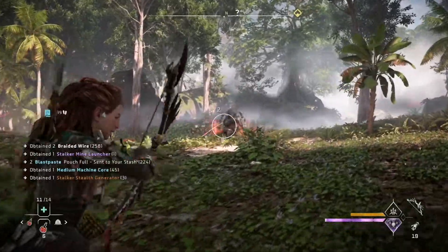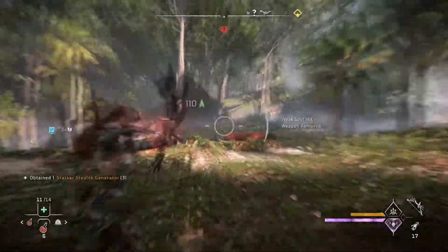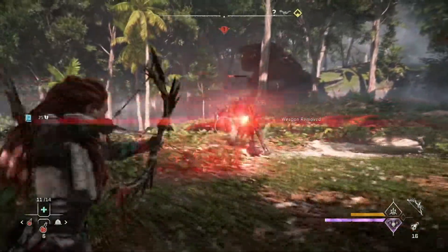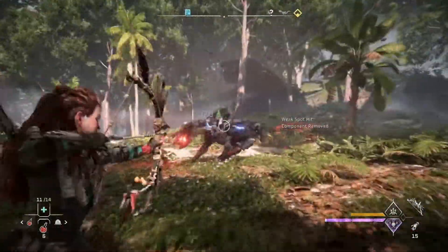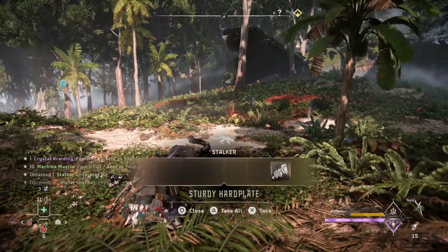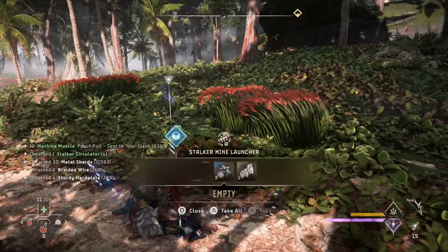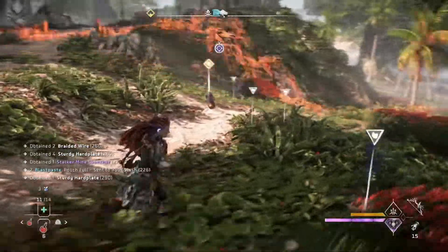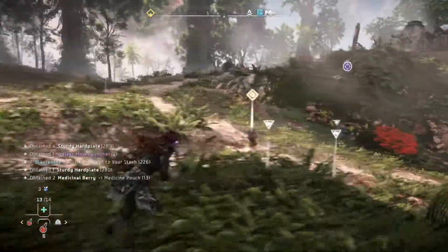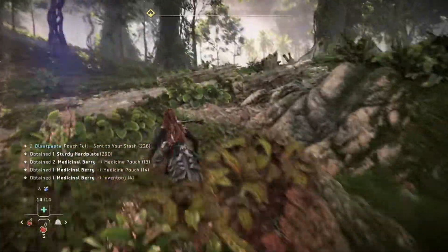Is there another one over there? Mind launcher — thank you. Stealth generator — let's go! That's three of those bad boys. There is another one over here. Three stalkers — you gotta have a pretty bad time to run into three of these at once, says the guy who fought three of them at once in Zero Dawn. I don't think I got the generator thing off of that one, but I got another circulator. Oh, there's one back here.